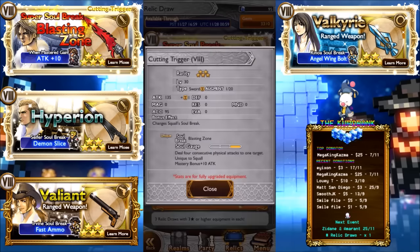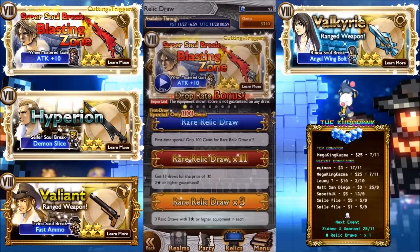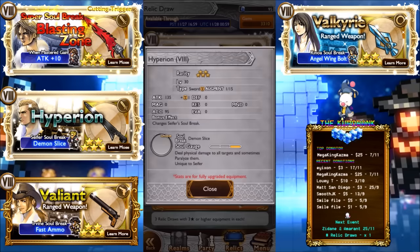The first one: Cutting Trigger — I don't think it was called that, I thought it was called something else. It deals four consecutive physical attacks to one target. Unfortunately it's just the one target, unlike Cloud's which is AoE three targets, but still pretty good. 135 attack — very sexy gunblade, everyone would want this one.